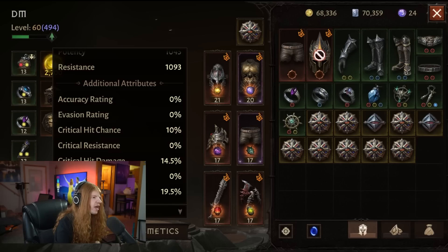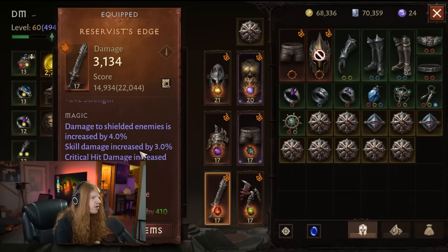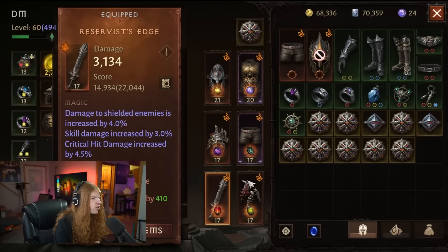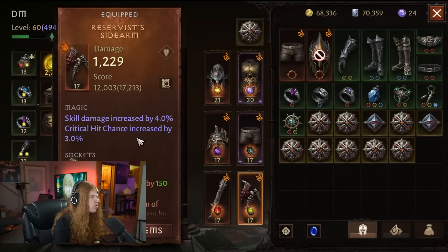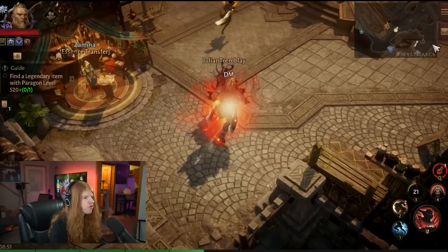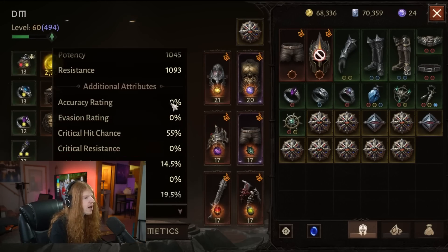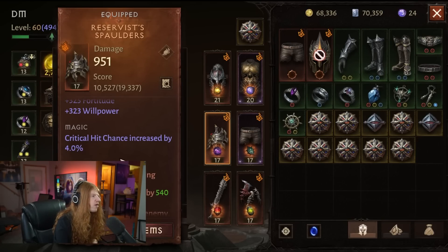One of the hardest stats in the game to stack is also critical hit chance. You only really get this on your damage items — your basic weapon, your off-hand, shoulders, and helmet. Critical hit chance is fairly few and far between. Even though I'm using a character that increases my critical hit chance while using Undying Rage, it's going to pop up all the way to 55%. When you get a chance to get critical hit chance, you might want to consider picking that up as well.